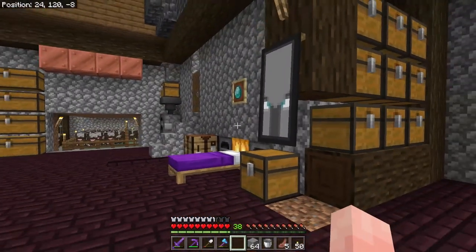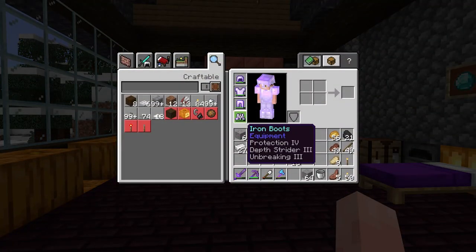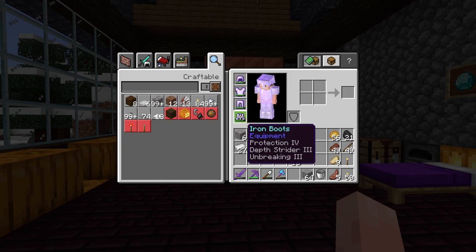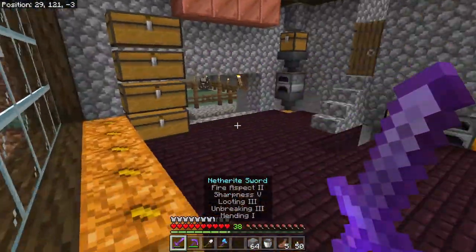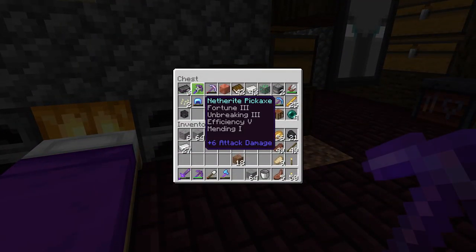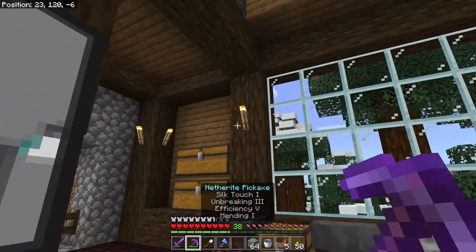We want to do that mansion and we want to do it well. I think this armor I have on is going to be good enough — with prot four, prot three, prot four, and fire protection, which is not ideal, but it's a good enough set that with a sword like this we ought to do just fine. It does have mending on it, which means I can actually mend it. Also, in addition to our silk touch pickaxe, we have a fortune pickaxe too — unbreaking three, efficiency five, mending one, and netherite. The sword is close and the diamond armor is on its way along with the shield.